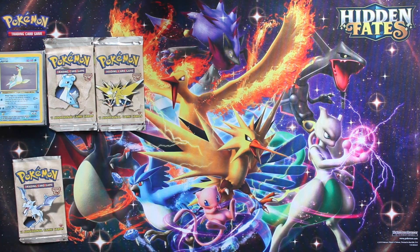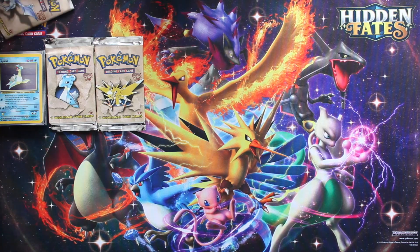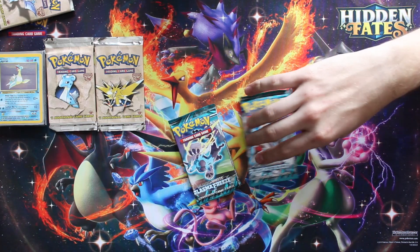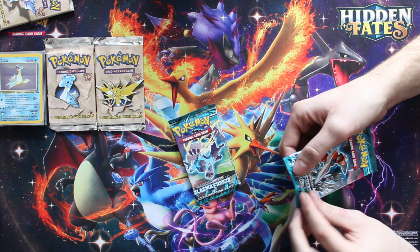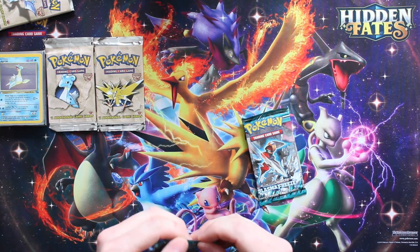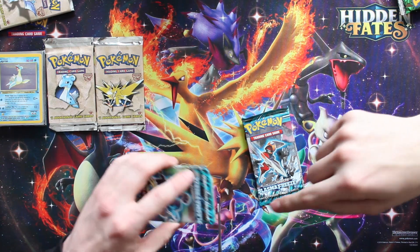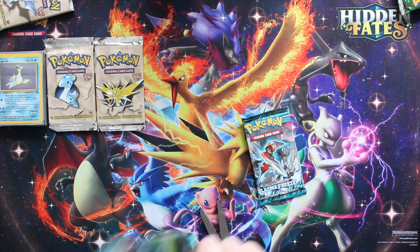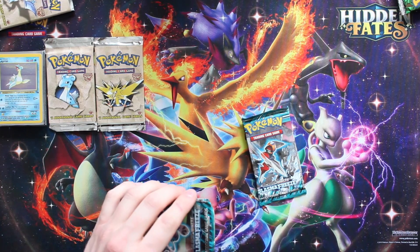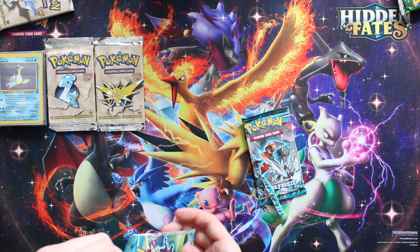Aerodactyl is probably my least favorite of the three but all still silk - awesome Pokémon. Next we're gonna cut these Plasma Freeze ones from the bottom because I noticed they have a little tear already, so might as well. I started examining them - are these resealed? Did he tamper with them? But no, looks good - perfect cut.